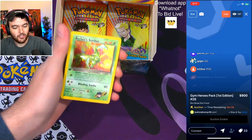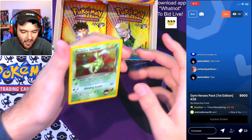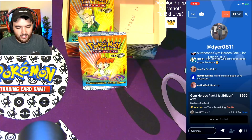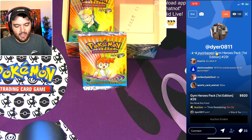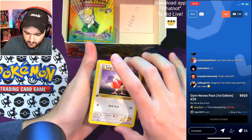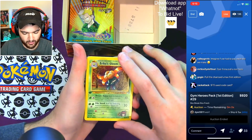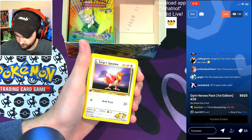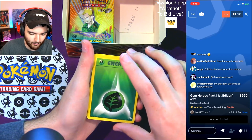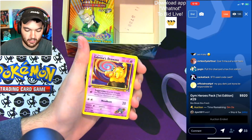Oh my god, bro! Dire — payment purchased and processed, thank you. Lieutenant Surge's Spearow, Erika's Gloom — first one we've pulled. Lieutenant Surge's Spearow again — two of them? I've never seen that happen before, might be a pack error. Lieutenant Surge's Ratata, Sabrina's Drowzee — great pull on that one.